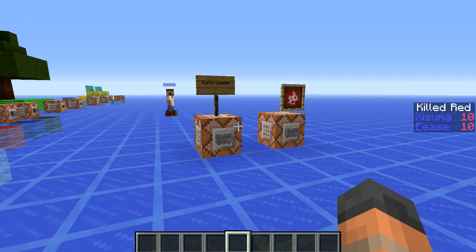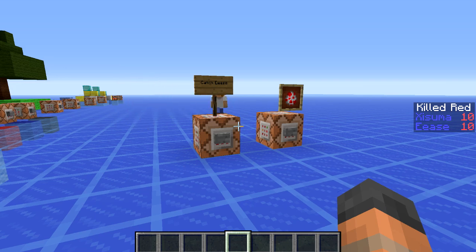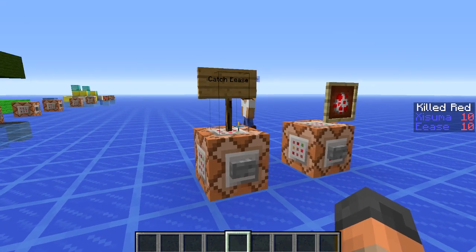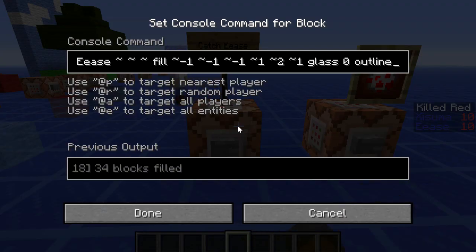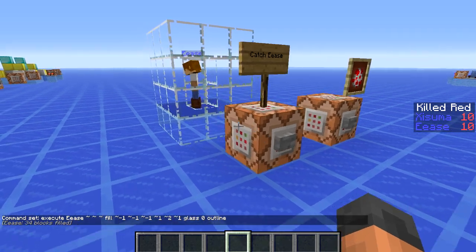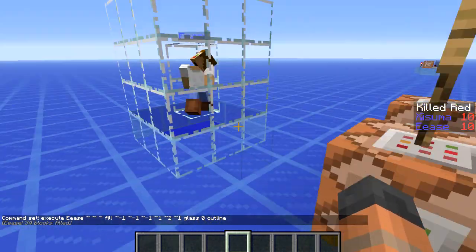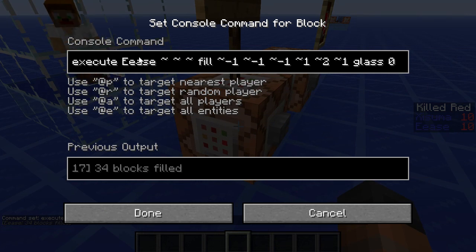This next command is a very exciting and interesting one — it is called 'execute' and it allows you to execute another command and target an entity. We're going to target Ease. We're going to play 'catch Ease,' which is going to be a very easy game, because it's going to use the fill command to fill in glass around him. There you go — we've trapped him. It executed that command at the entity which was specified, because we put in his name.